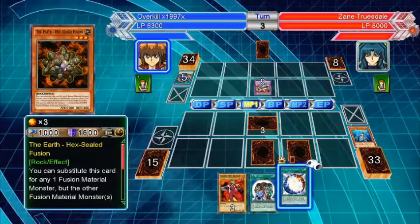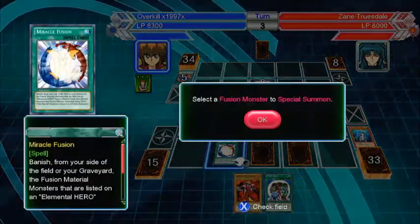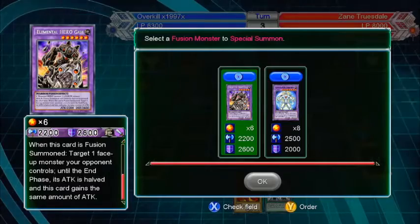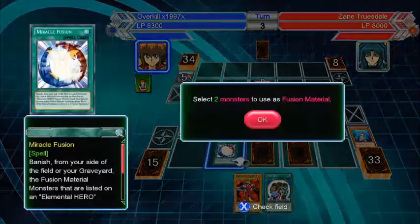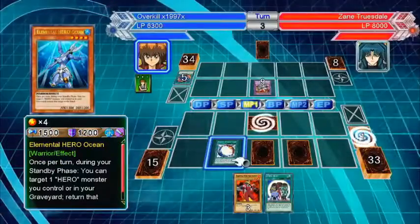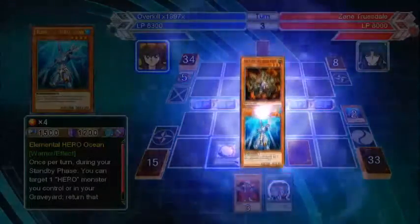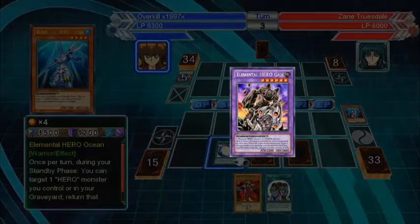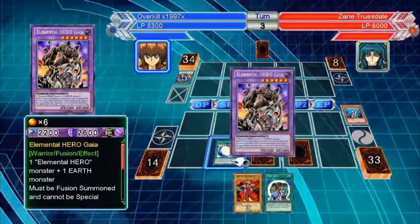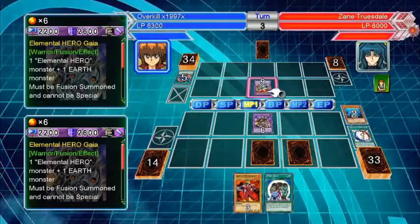Gotta set this card and use fusion right away. Let's use this guy to destroy his strong monster. This is the fusion deck — you fuse with just about any card with those weird monsters. You can basically replace a normal monster with one of those monsters to fuse into whatever you want. Take his attack points and destroy it.